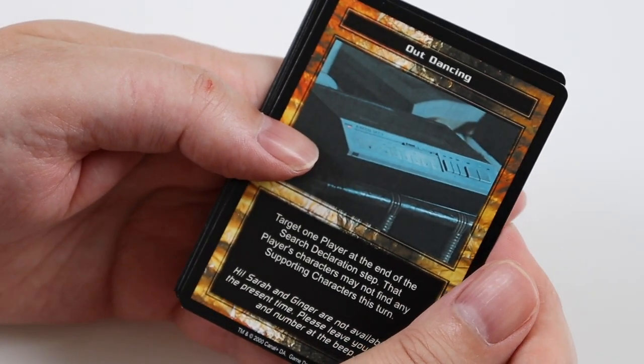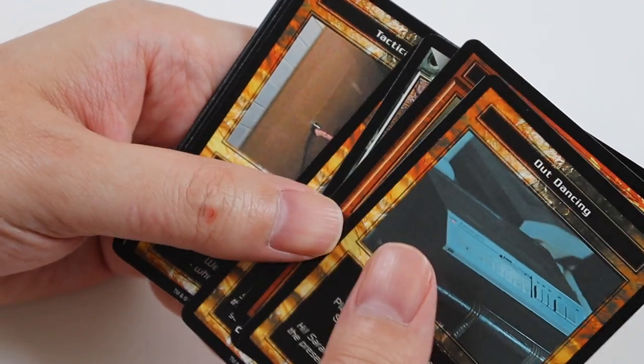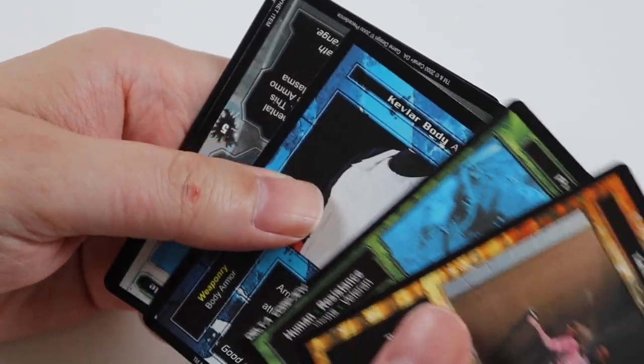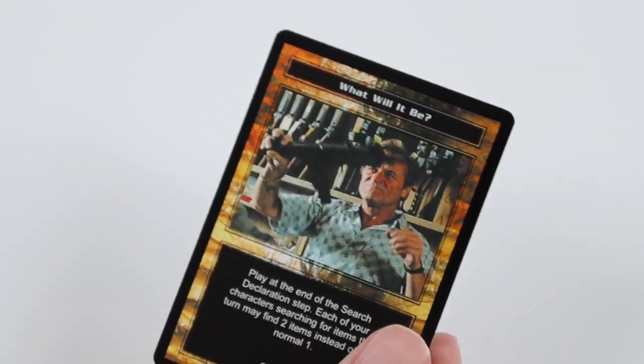In this pack we get Out Dancing, Storm the Wires, Construction Drone, and Nightmares. Uncommons of Tactical Error, Private Furious, and Kevlar Body Armour. Rare Card is 40 Watt Phased Plasma Rifle. And the other Common is What Will It Be.